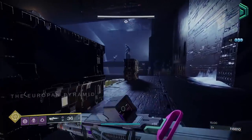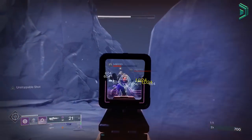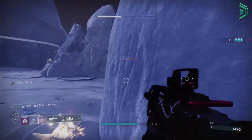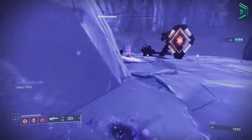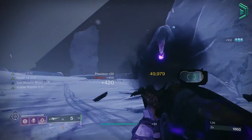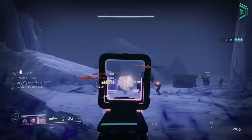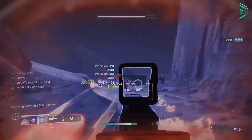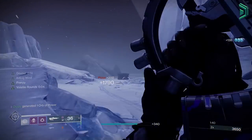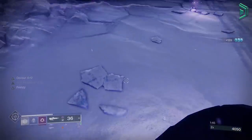In a solo master mission, you'll start by ideally generating an orb of power by using your void weapon to get multi-kills, or use your dodge and then get a kill. These actions spawn an orb of power and a void elemental well. You can then pick up those wells to increase your DPS, gain damage resistance, get volatile rounds and ability energy, while also activating Devour — which gives you infinite grenades and instant max health on kills with the timer refreshing. In a master activity solo, Devour isn't essential but it really helps keep you alive.